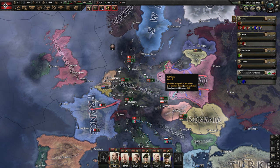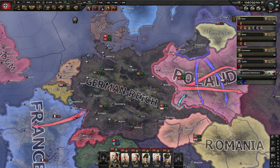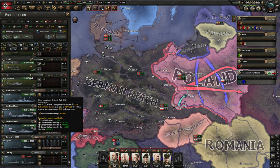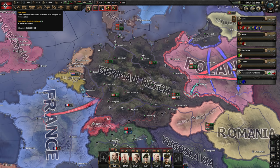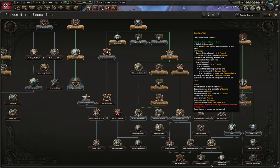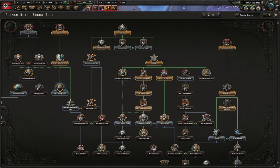Hello everyone, FlyingDuty here and welcome back to the Germany tutorial for complete beginners. It's already part 15 of this series and we are almost going to war because we are waiting for our boats to be deployed. It will be done in September or October 1939 — we will have all our ships that we need for our battle fleet.